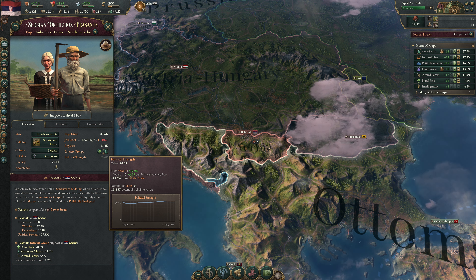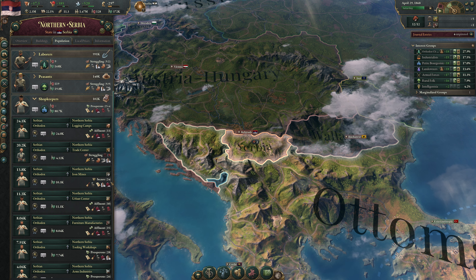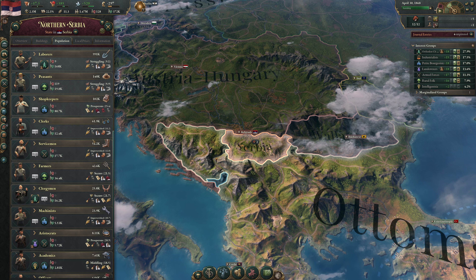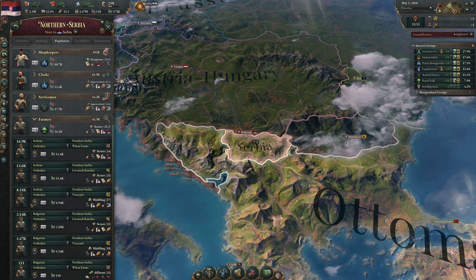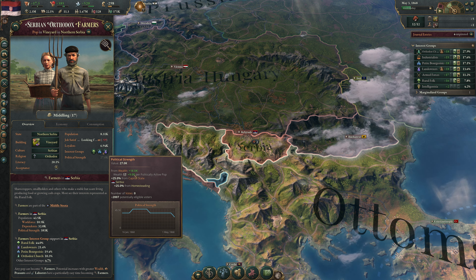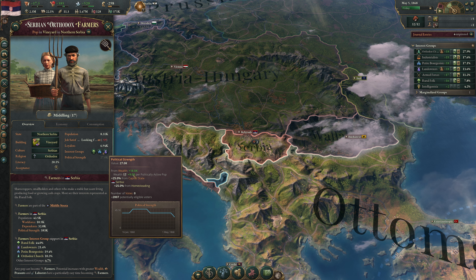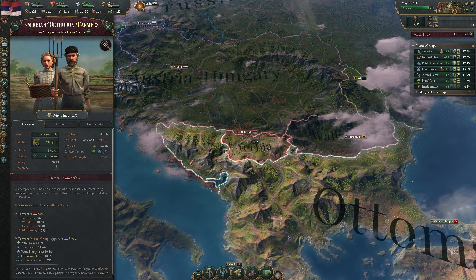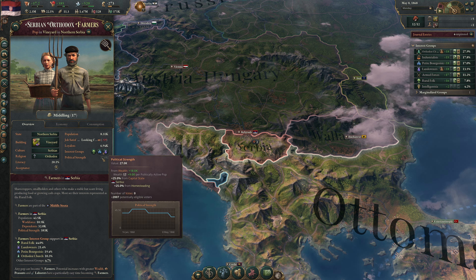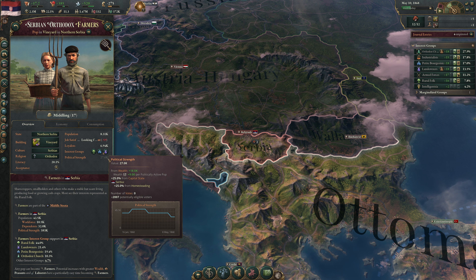Whereas farmers at wealth 17 — a middling standard of living — get 9 political strength per politically active pop. That's not 70% more, it's over 9x — more like 13 or 14 times more political power. There are only 2,000 farmers here, yet because their standard of living is 17, they carry almost 50% more political power than 20,000 working laborers. That nonlinear relationship between wealth and political power is really important.